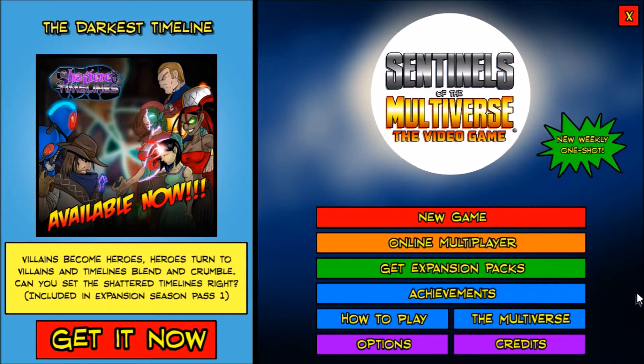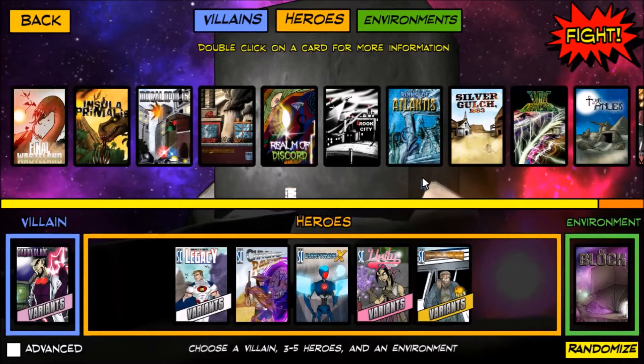On my digital tabletop series, let's go ahead and get started. We're going to be facing off against Baron Blade, and because Legacy is his nemesis, we're going to put Legacy in there. We've got some of the new characters — the Chrono Ranger, Omnitron-X — and I decided to include two mini expansion pack characters: Unity and the Scholar. We'll fight Baron Blade in D Block, which is a Multiverse prison.